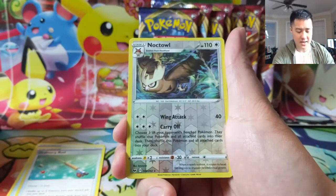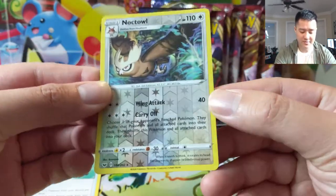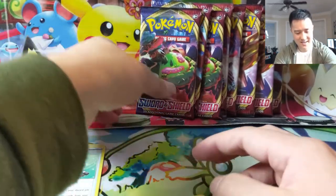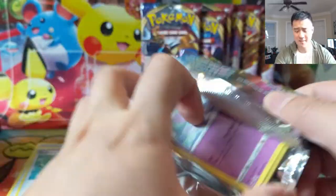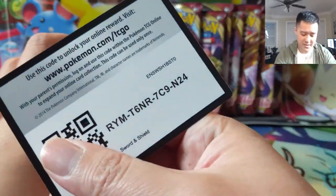Farfetch'd is our reverse - very nice with that Carry Off ability. Just the regular Snorlax, that's not the one we want. We did get seven hits out of our first booster box opening so I'm hoping for similar ratios out of this one.